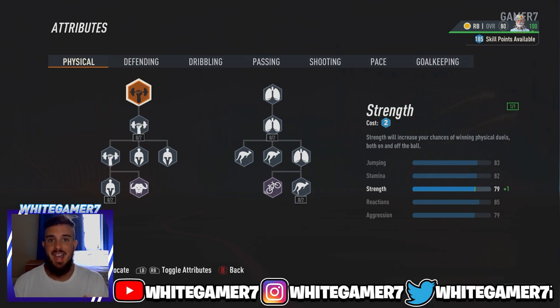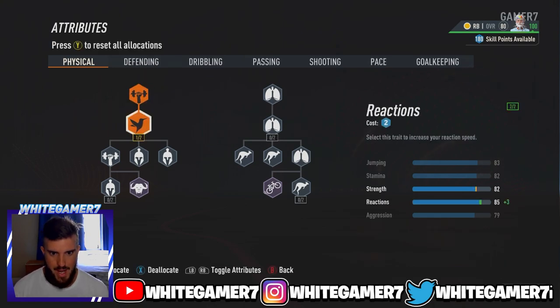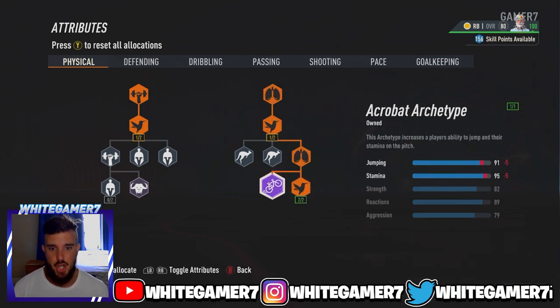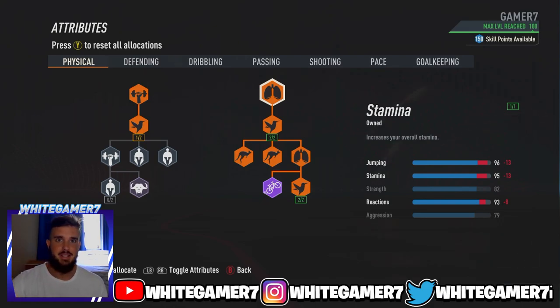Now we have the skill tree. This is the fullback build I use in competitive — a lot of you guys have been asking for it, so here it is, and it works well for divisions too. For the left side, you just want strength and reaction. For the right side, we're going with jumping, reactions, the Acrobat archetype, and then jumping again. This will give you 96 jumping, which is very important as a fullback. You want to be able to jump as high as possible because you might come up against a team that crosses a lot.